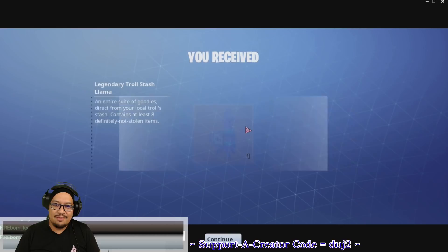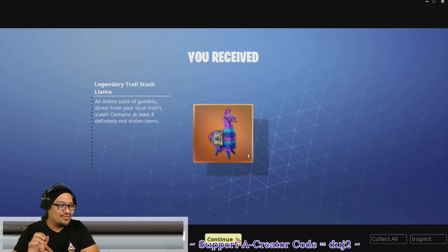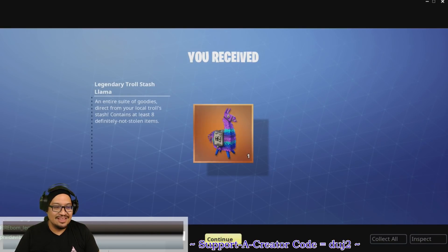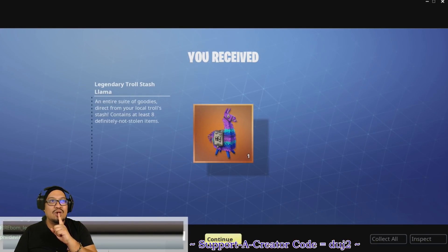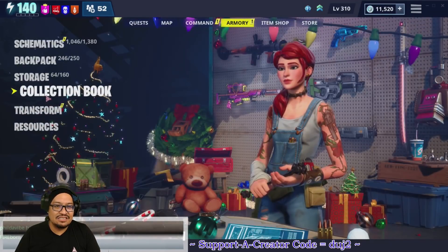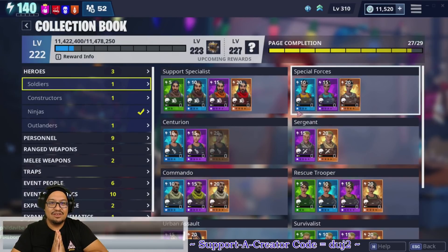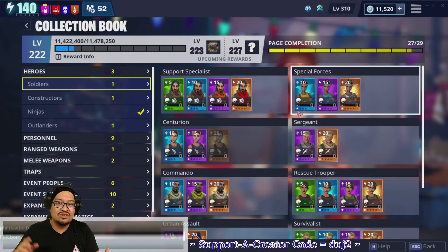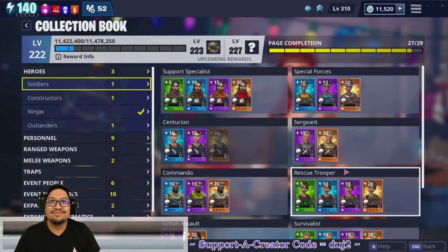Level 222 is our final level — my favorite number is two, so that's a great place to wrap up! The reward for level 222 is a legendary troll sash llama — awesome! I might save it for the next event since these llamas contain tickets. I'm now at collection book level 222. Every 10 levels or so you get a pretty good reward. Thanks for watching — I'm duj2, and that was another collection book video going from level 200 to 222!